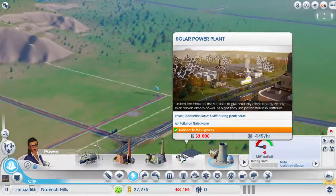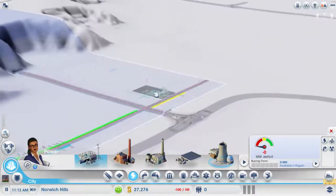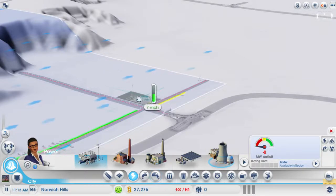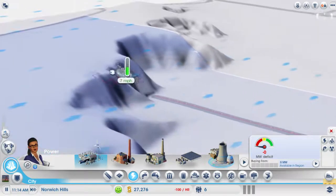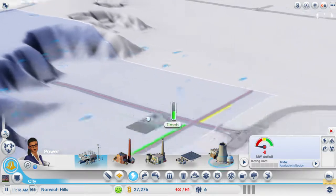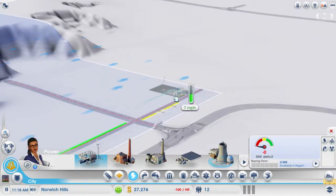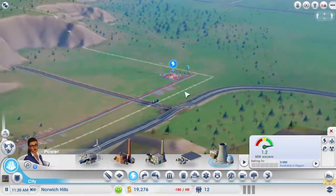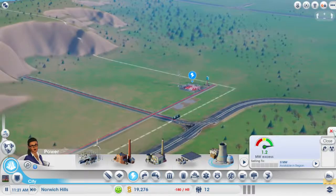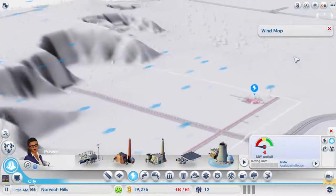We can't afford solar. We can't afford wind, though — seven is the unit. Doesn't look like it goes higher. We're going to place that today. Now that's closed and now hiring. Wind map — yeah, it's all going that-a-way.